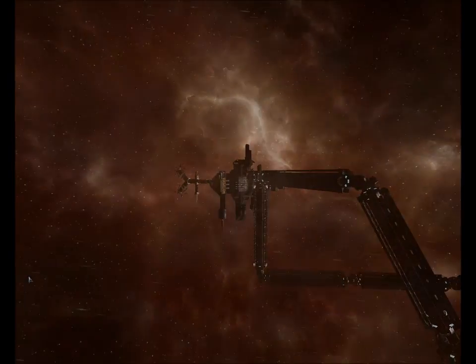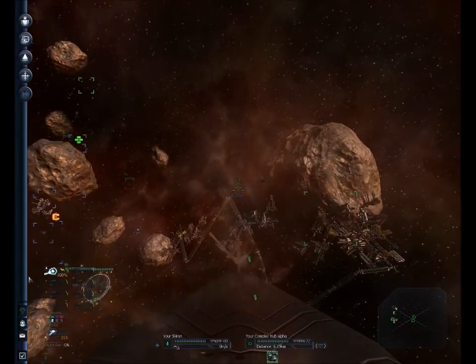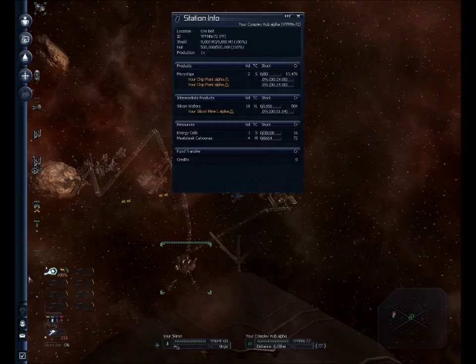That looks like a good connection — pretty good start. Let's check out the hub real quick. You can see both chip plants are connected and silicon mine number one is connected. So about 48 chip plants to go, and a few more silicon mines, bakeries, et cetera. Well, there you have it — I hope that helps. I'm probably going to go ahead and tow the second silicon mine over in this vicinity, and as money permits, start adding stations to this.